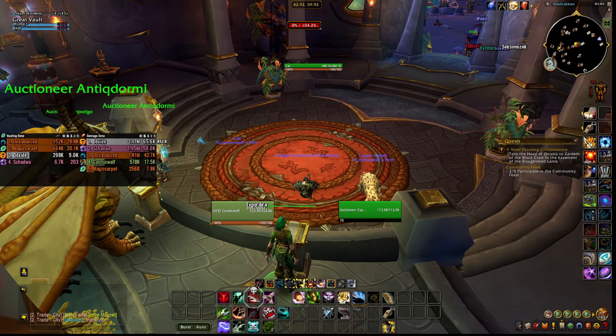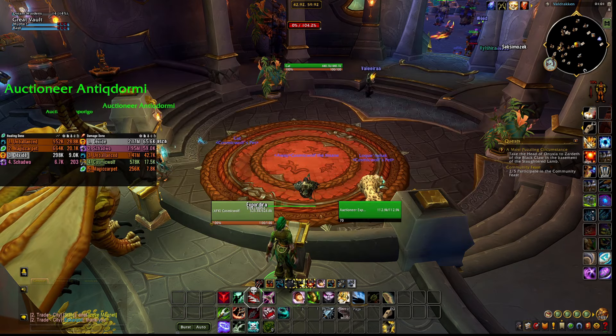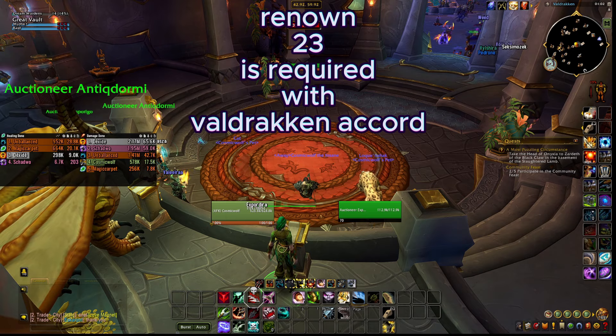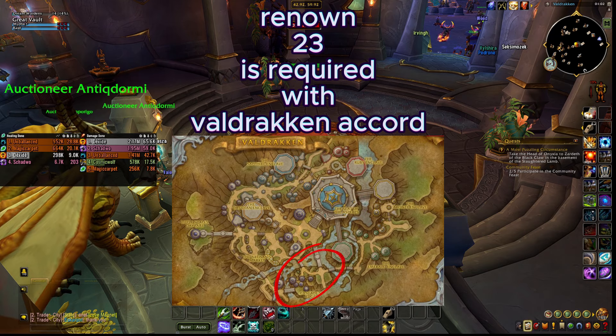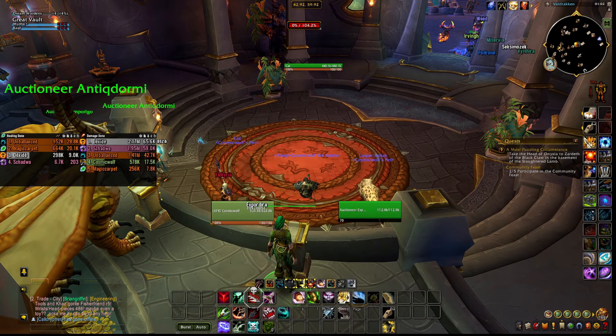The last one is How to Train a Dragonkin. It can be obtained from Casteras after reaching Renown 23 with the Valdrakken Accord. The location of Casteras is shown here. It has to be obtained on the hunter you want it on, who must already have the reputation. It cannot be obtained by another class even with the renown. It is unknown at the moment on Wowhead whether it unlocks dragonkin taming for your other hunters, so you may need to farm the reputation again per hunter. All you need is Renown 23.